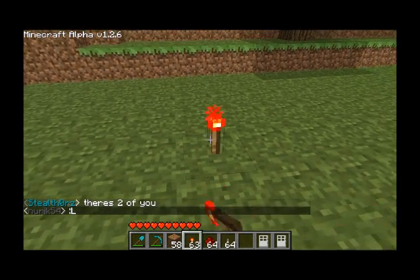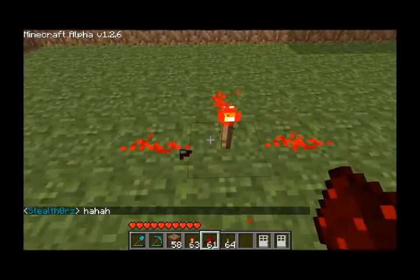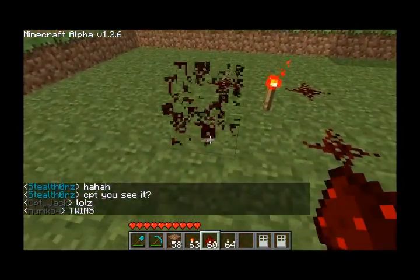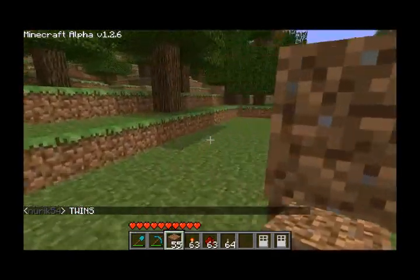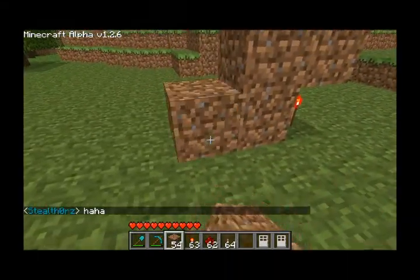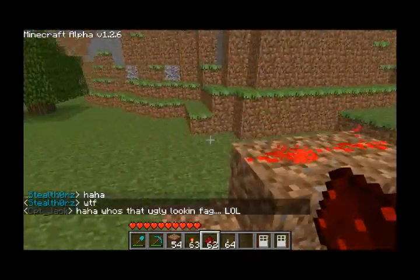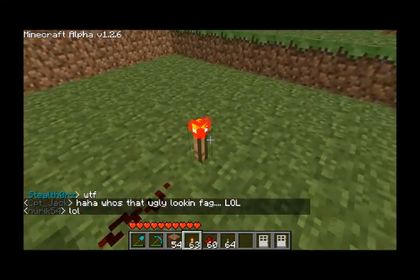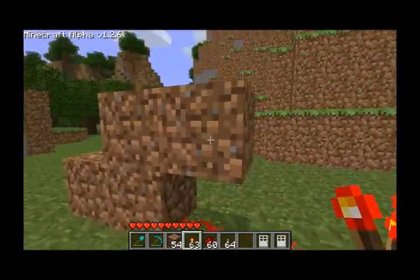Redstone torches placed on the ground emit power to redstone dust on all four sides. They do not emit power to redstone dust on the corners, as you can see — it doesn't do anything. But what's interesting is, if you place a block over your redstone torch and put a bit of redstone dust on top, that redstone dust will turn on. So redstone torches can emit power to redstone dust one block above. Redstone dust itself cannot do that. This can be useful for transmitting power vertically.